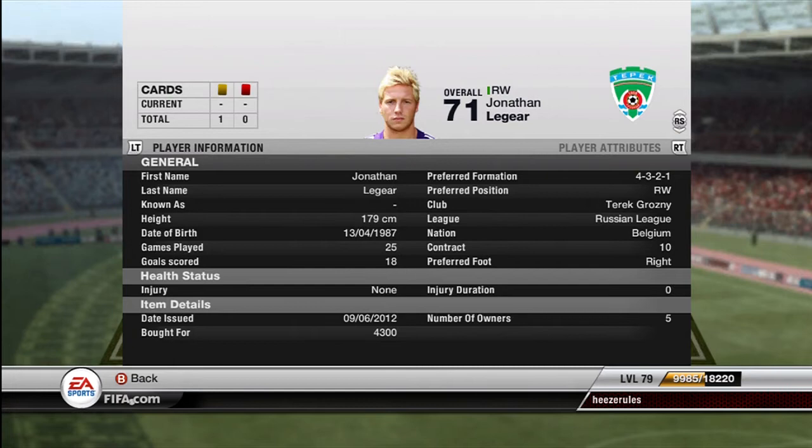I bought him for 4.3k, but you can probably snatch one for around 2.5k on right mid. On right wing I'm not really sure, but you can also convert him yourself because those cards aren't really expensive — like 1.3k or something. So that's perfectly affordable.